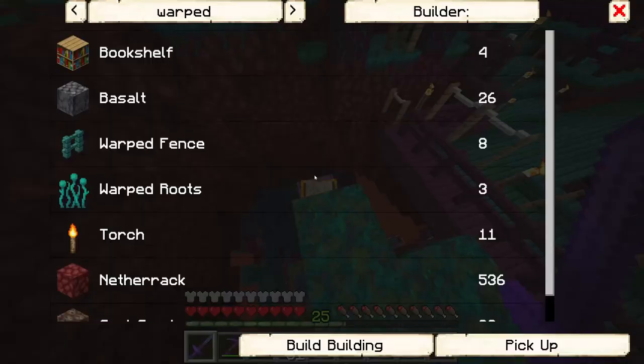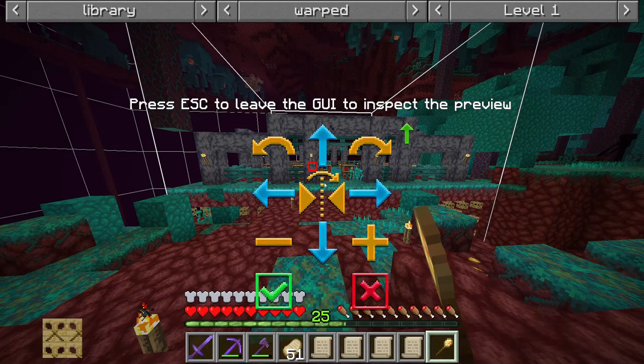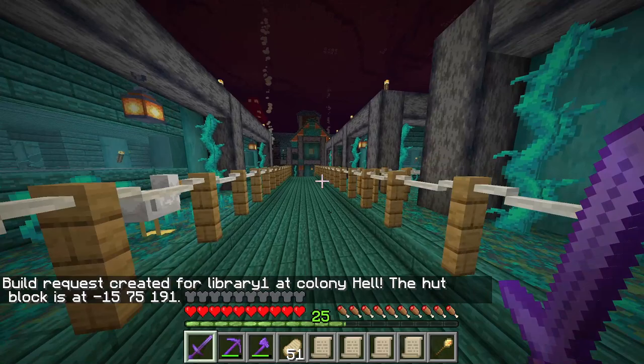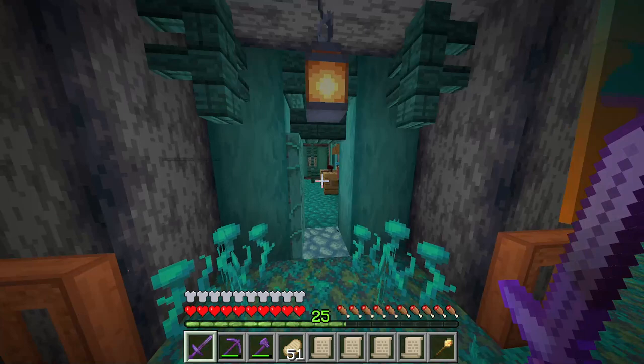Eliza is our builder for this area, so we'll get her coming out here to make the Enchanter's Tower. Whilst I'm here, I'm also going to find a home for Hell's own Library. At tier 1 it's simple, and at tier 5 it's another build that doesn't matter which way it faces. We'll plop that down right here. Now, what are our builders getting up to, and how do we get Eliza moved on to doing the Enchanter's Tower?